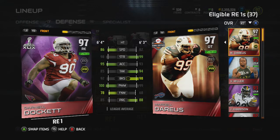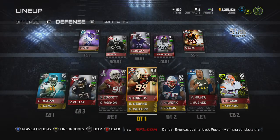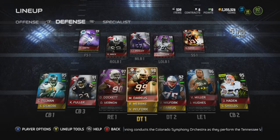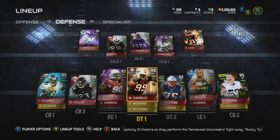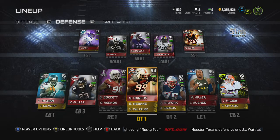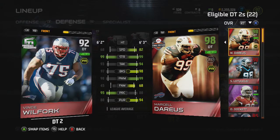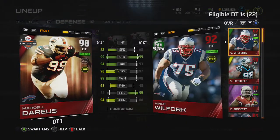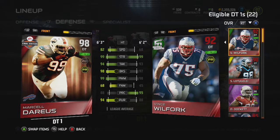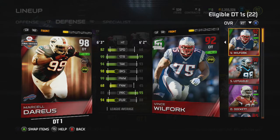Before, I had 96 Nick Fairly and 95 Danny Shelton. I sold both of them for about 75k total and picked up Marcel Darius for 83,000 coins. I also really wanted Will Fork regardless of his rating, because I like his play recognition, strength, and power move. I basically got one great player instead of two lesser defensive tackles for roughly the same price. Now I have two 99-strength mammoths in the middle of my defensive line — Marcel Darius with 98 power move and Will Fork with 99 power move. Hopefully that pays off.